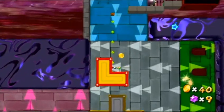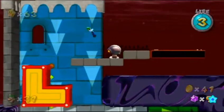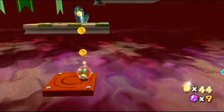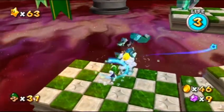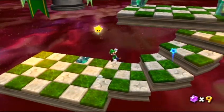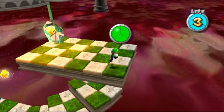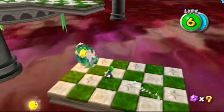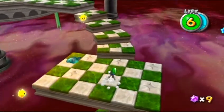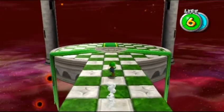Jump up here and one more gravity switch, and we jump over here. We'll just ignore the Goombeetle - wow, he perfectly placed me on the platform. Free the Luma, and yes - thank you for telling me to use the stairs here. I would have never guessed you had to use the stairs to get up to the next part. Thanks for the obvious hints - obvious hints are obvious.